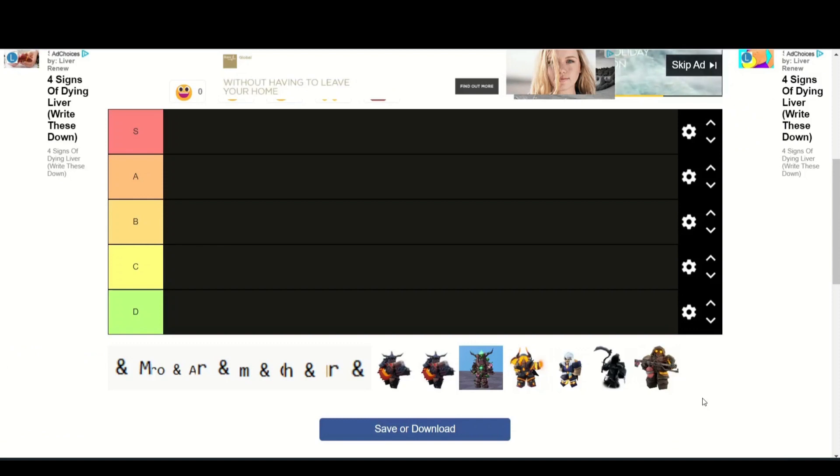So yeah, that's basically all the kit combinations I could think of. There wasn't really a good update this week, that's why I haven't made a video on the update, and all the other tier list ideas have basically been done like a million times.